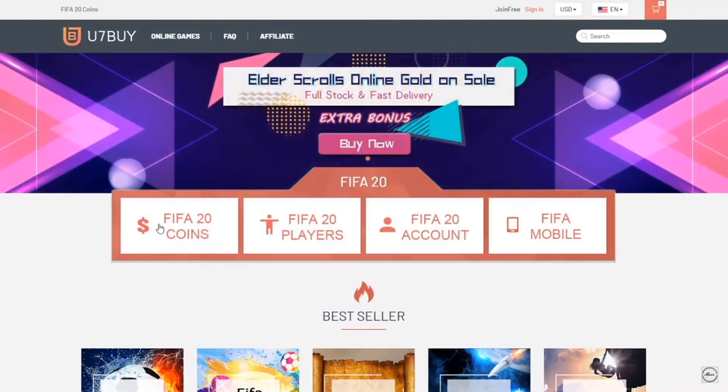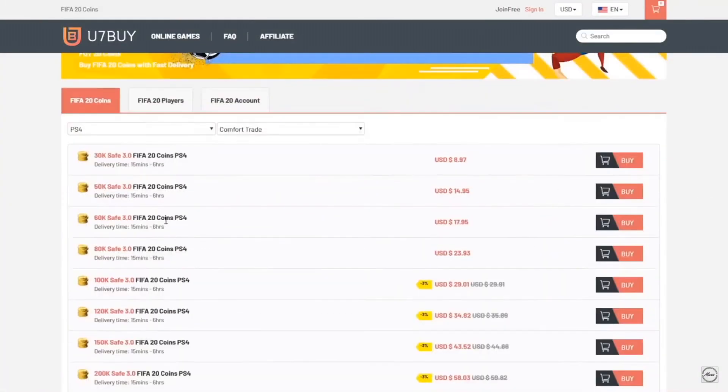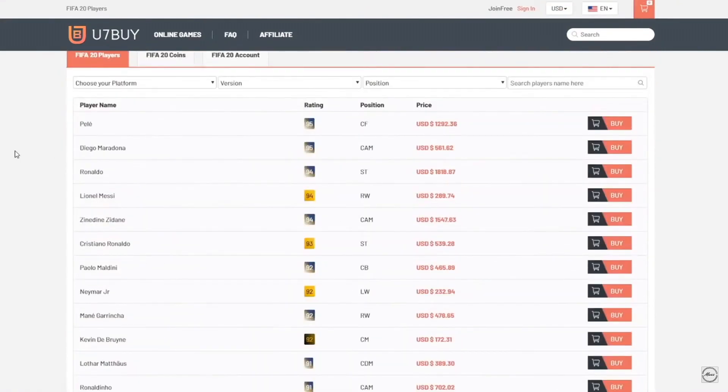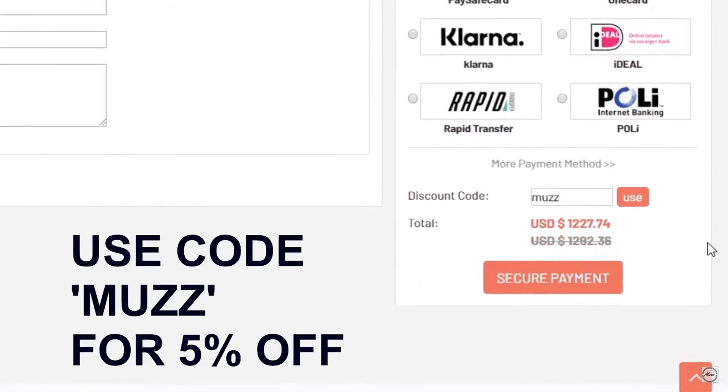If you guys are looking for some cheap FIFA 20 coins, head up to u7bar.com. You can buy coins off the website, you can also buy players — so if you wanted Messi you could buy him off the website. Make sure to use code 'muzz' at checkout for five cents off.